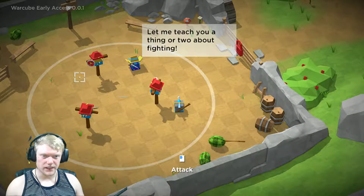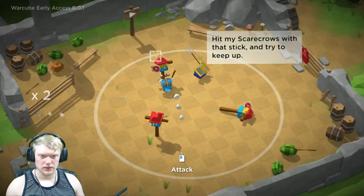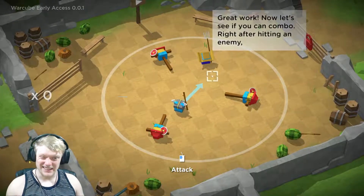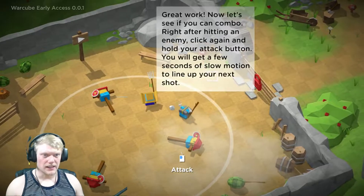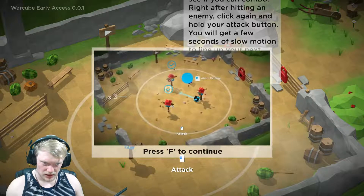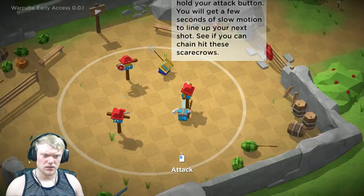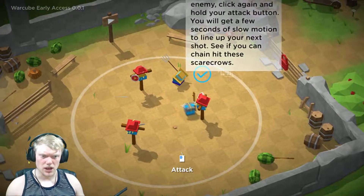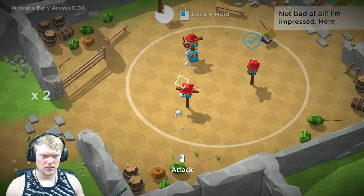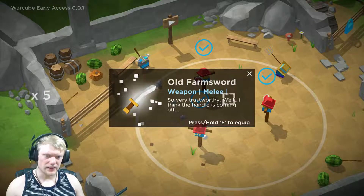Hey, let me teach you a thing or two about fighting — I got this! The controls are a little clunky. It doesn't react as well as I would like. Let's see... right click after hitting, hold your attack button. Okay, honestly... it's kind of annoying to be honest, but that's okay, we'll figure it out. We got a weapon!